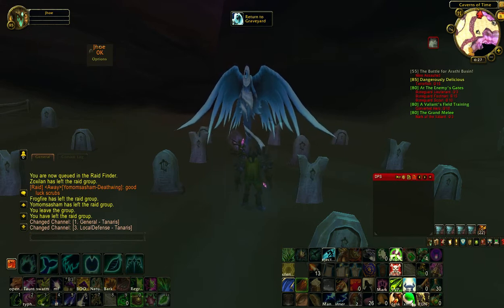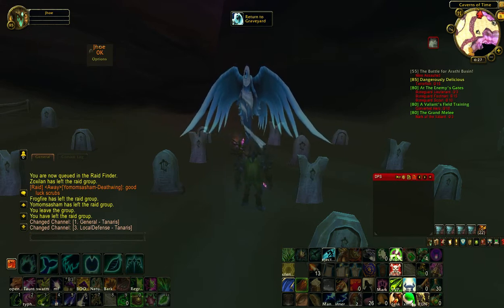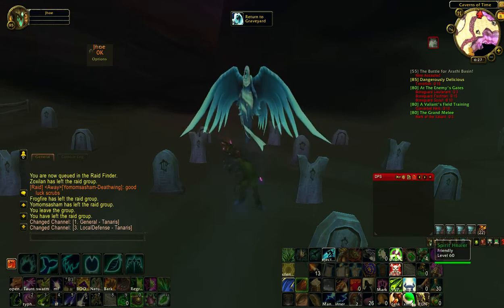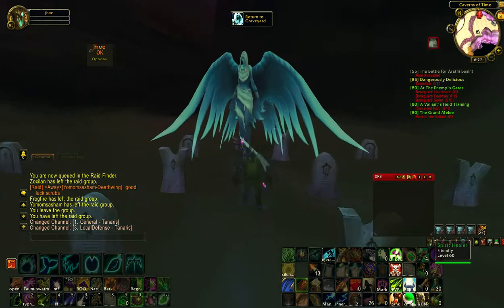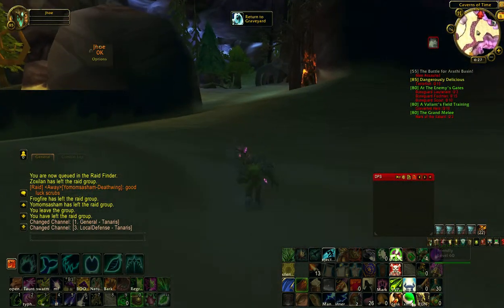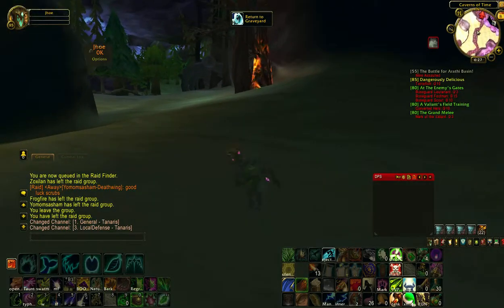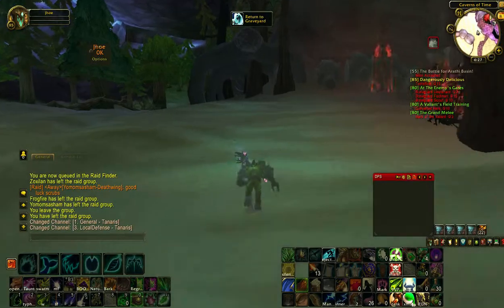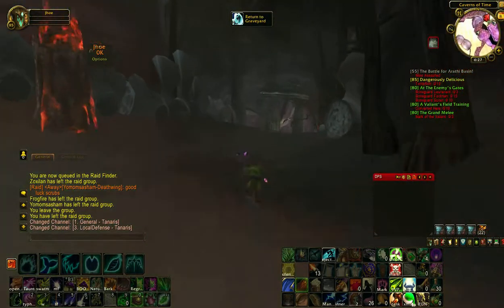You start off when you die or you wipe or whatever happens in your group at the Spirit Healer who can res you on the spot. Turn around, head towards the trees that are on fire,